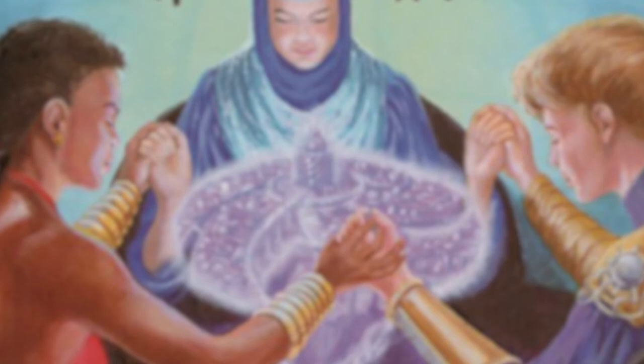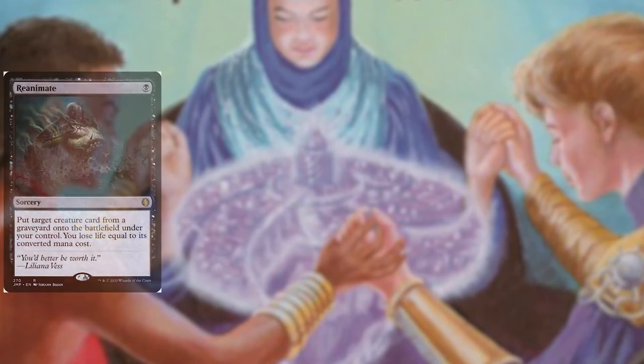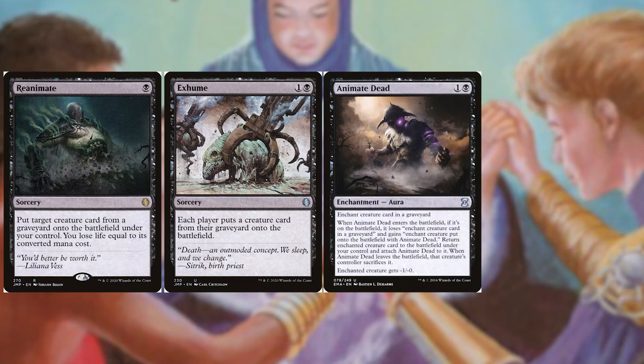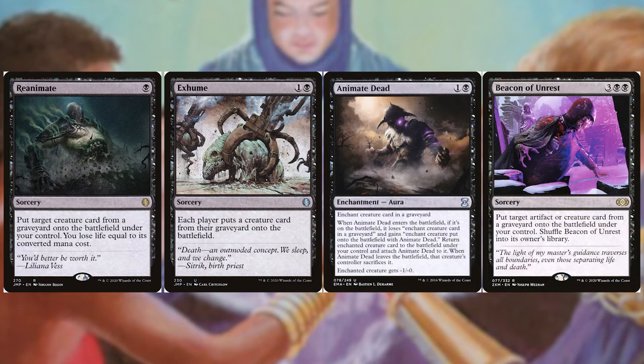Common reanimation staples include Reanimate from Jumpstart, Exhume from Jumpstart, Animate Dead from the list, and Beacon of Unrest from Double Masters — all four examples allow you to bring a creature from the graveyard back into play.